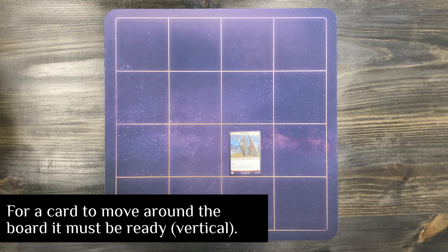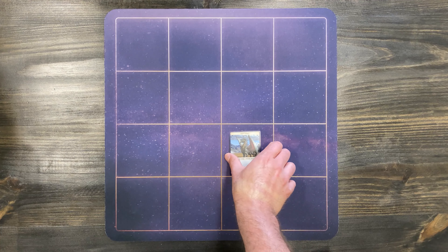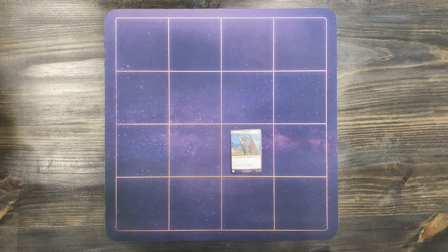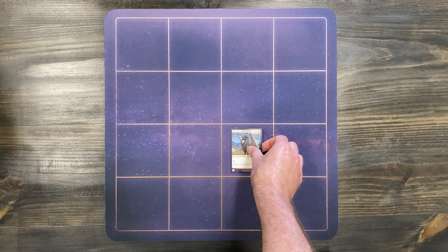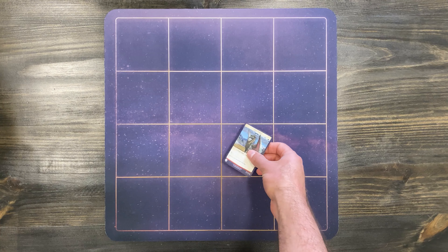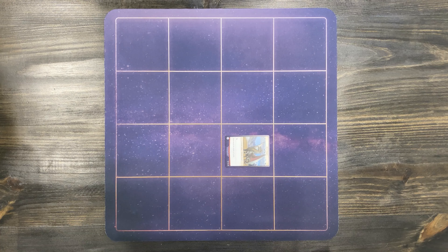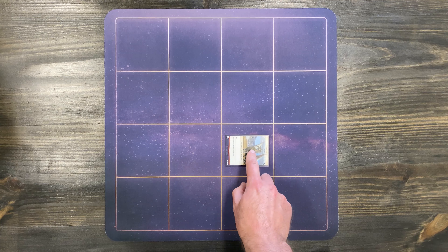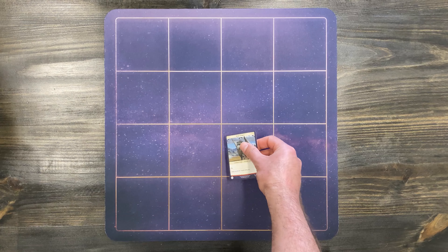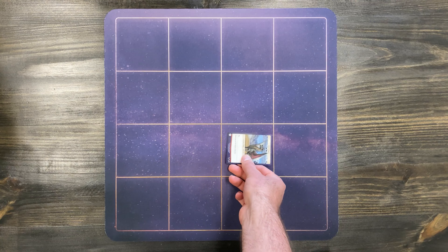That is movement at its most basic form. Now, the other type of movement a card can have is to orient. If I play the card here in ready position, I can orient the card by using a movement into the exhausted position. Likewise, I could orient the card using a movement into ready position. Both moving the cards and orienting the cards use a movement.